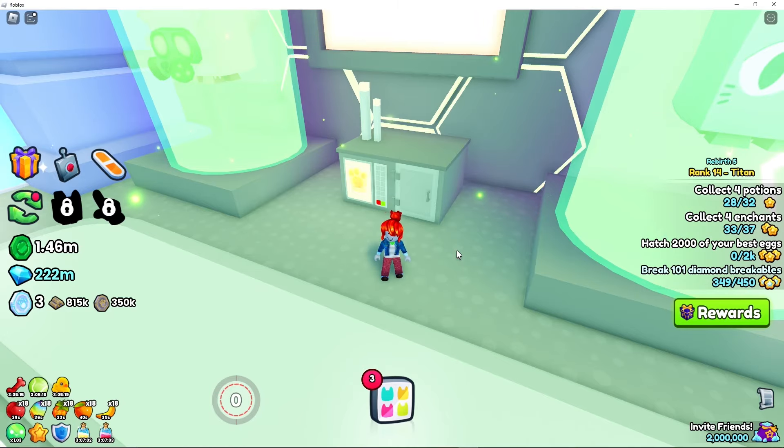Then make your way over to Comet Planet and climb your way up on the left-hand side and grab the relic that's just sitting on the comet here.